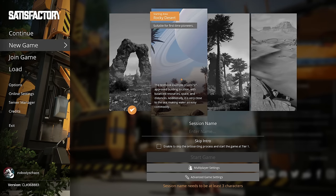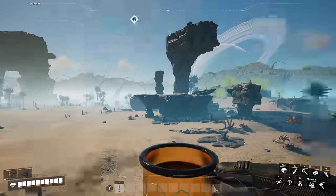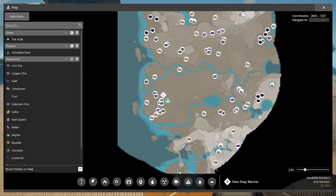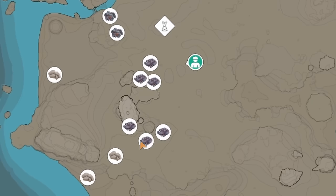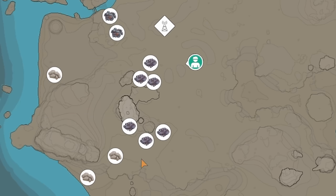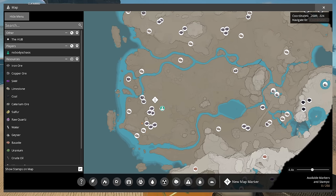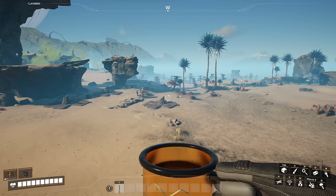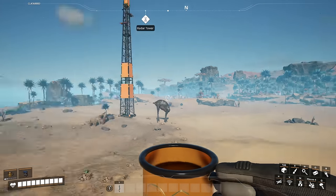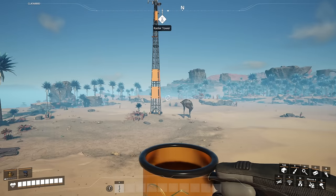Now, the best location if you're going to choose the Rocky Desert is toward the west side of the map. Look for this giant rock jutting out of the ground and you'll find the perfect location. You have plenty of iron, two really good copper ore nodes, some limestone, more copper, and more limestone — so you'll have all the materials you could possibly need starting off. There's not going to be a lot of biomass in this area, so you'll have to trek a bit for some. But it gives you plenty of space and easy access to other things around the map.